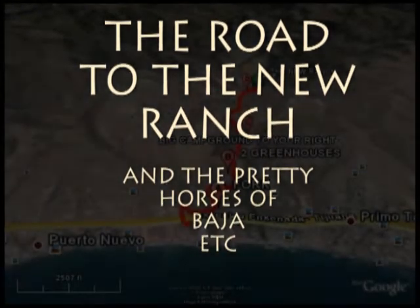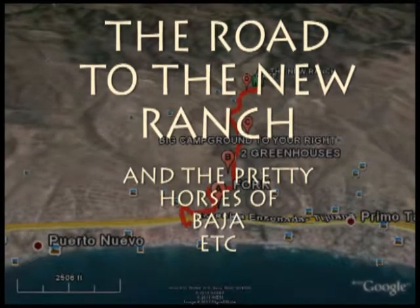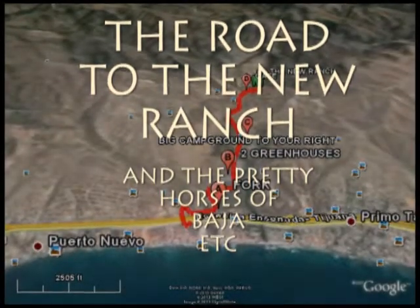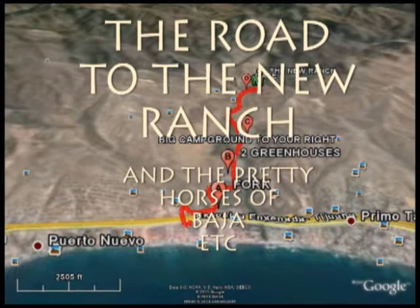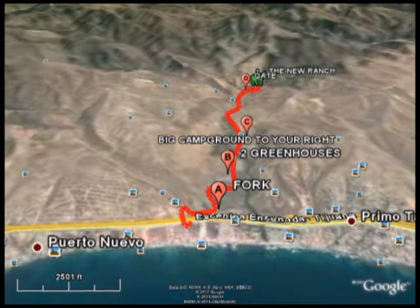The road to Ensenada is plenty wide and fast. If you head south from T1, then take the overpass. At Kilometer 44.5 you take the overpass and drive east for two and a half miles.